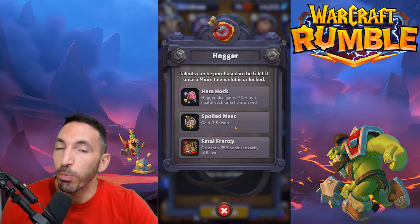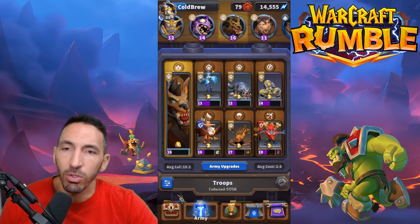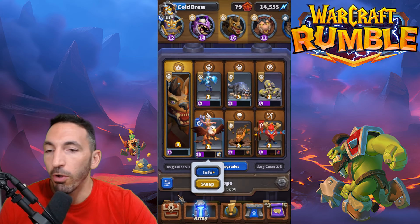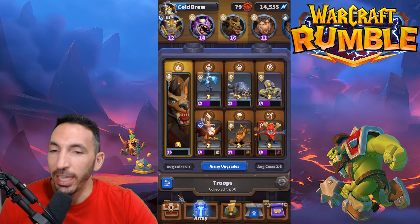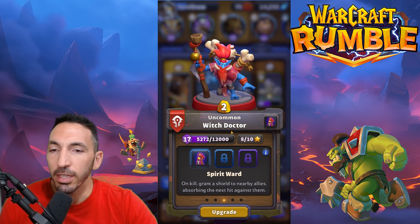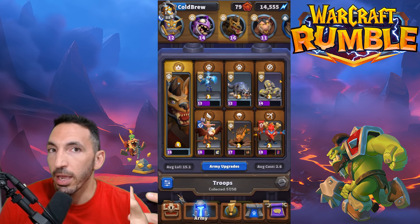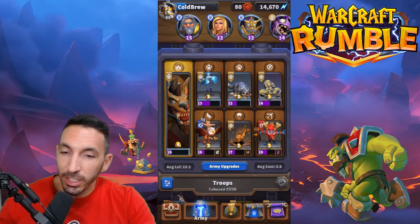Ham Hawk sounds pretty interesting if you're lacking tanks, and Spoiled Meat if you're lacking damage. I don't have any of those unlocked, but the deck I'm using has Harpies Brawler. I'm also using Spy Links — I like those against bigger targets. I also use the Griffin Rider with the Mighty Throw talent, which is just insane. I'm also using Quillboar and my Witch Doctor because he's a really high-level unit and a very powerful ranged unit against flying targets.